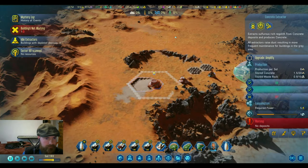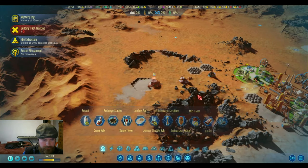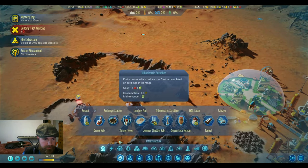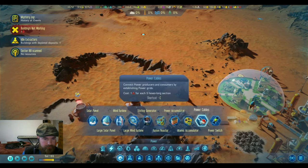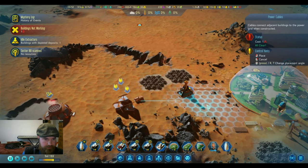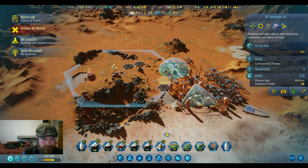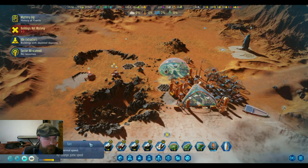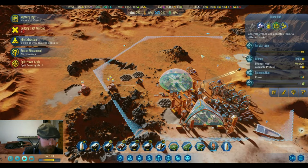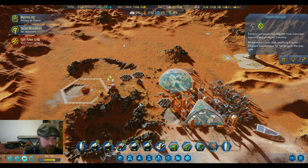Sector scanned — the concrete extractor is no more. Let's move the power so those solar panels are within range of the drone hub over here.